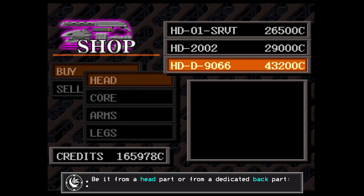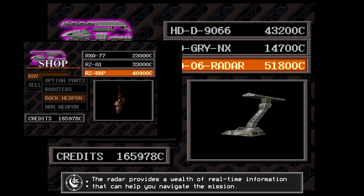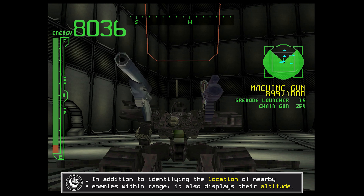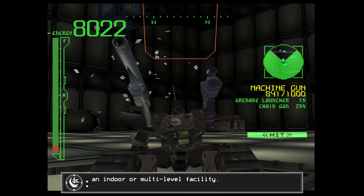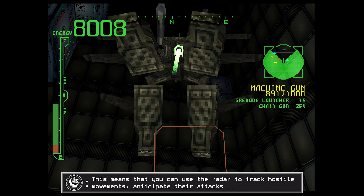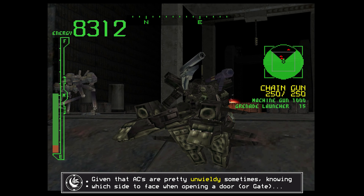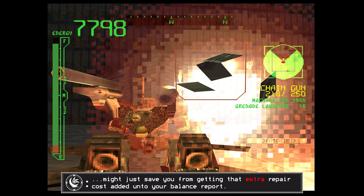Don't ignore the radar. Be it from a head part or from a dedicated back part, the radar provides a wealth of real-time information that can help you navigate the mission. In addition to identifying the location of nearby enemies within range, it also displays their altitude, which is useful in situations where you are fighting at different height levels such as an indoor or multi-level facility. This means that you can use the radar to track hostile movements, anticipate their attacks, and even understand where they might be coming from. Given that ACs are pretty unwieldy sometimes, knowing which side to face when opening a door might just save you from getting that extra repair cost added to your balance report.